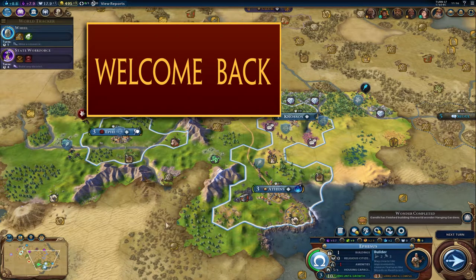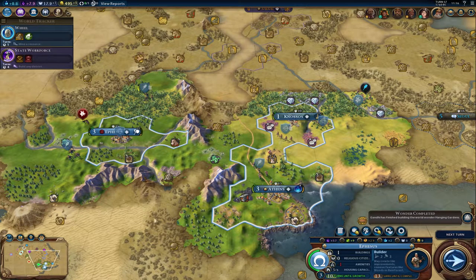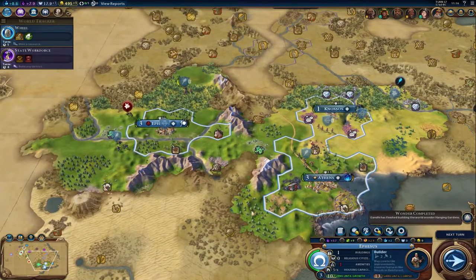Hey guys, welcome back to Sid Meier's Civilization VI, Greece as Pericles, and we are getting our cities built and getting established here.